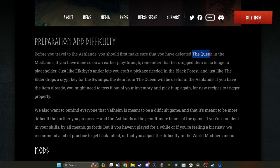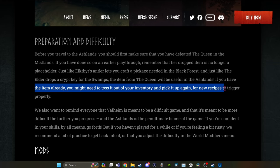They mentioned you do want to make sure that you have defeated the Queen in the Mistlands. Just like in previous updates, her dropped item is no longer going to be a placeholder, but it's going to become something that's very useful in the Ashlands. And if you have the item already in your inventory, you might need to toss it out of your inventory and pick it up again for the new recipe to trigger properly.